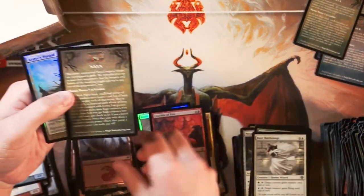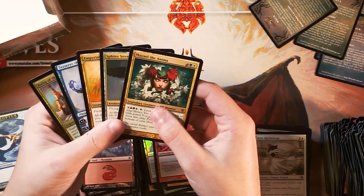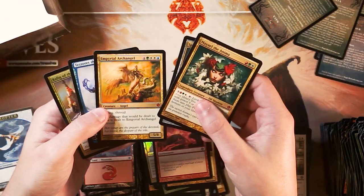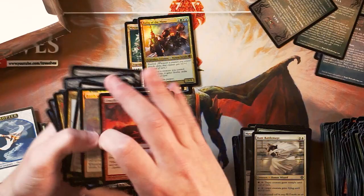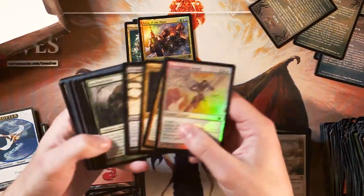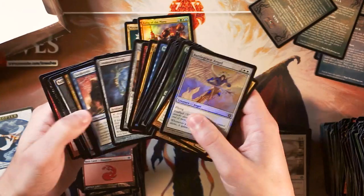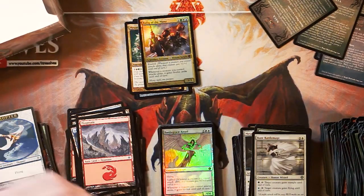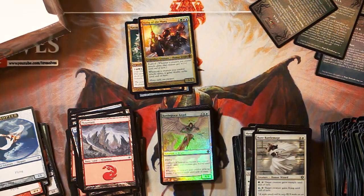Last pack: Crucible of Fire and a foil Angel's Herald — not a rare or mythic, but this box was phenomenal. We got Mayael the Anima, Sphinx Sovereign, Empyrial Archangel, Tezzeret the Seeker, and foil Rafiq of the Many — plus foil Battle Grace Angel and a huge stack of awesome rares including Ad Nauseam, Ethersworn Canonist, and Master of Etherium. Thank you so much for making this possible. If you're interested in signing up on Patreon, the link is in the description. Thanks again, and here's to hopefully having many more box openings!